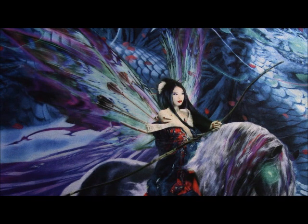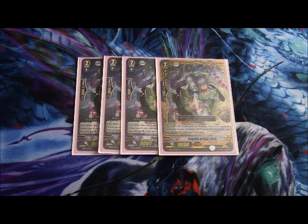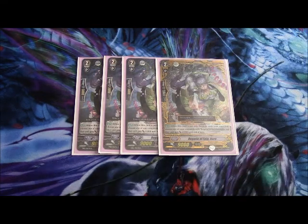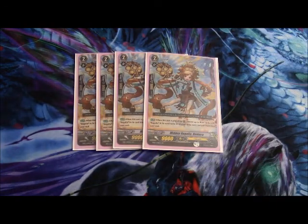The grade two lineup now consists of four copies of Regalia of Fate Norn. When you soul blast this, your vanguard gains 5,000 power, and this stacks. Thanks to Hemera and Shiny Angel, you can soul blast it, put it back into the soul, soul blast it again, and have Ygracell or Minerva swing for five or ten extra thousand power. If you ride this into Angelica and break ride, that's plus fifteen thousand and draw two — this card is amazing even outside of Ygracell decks.